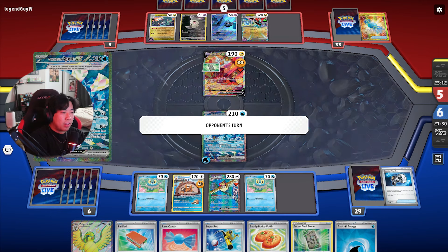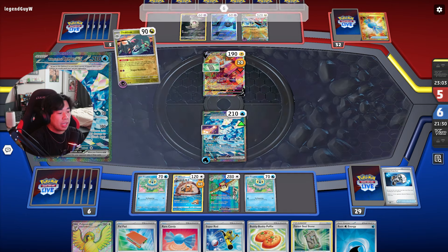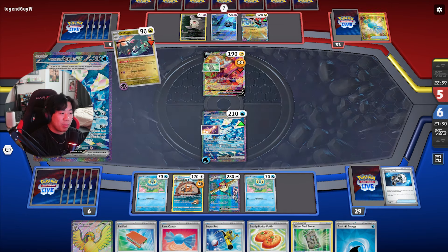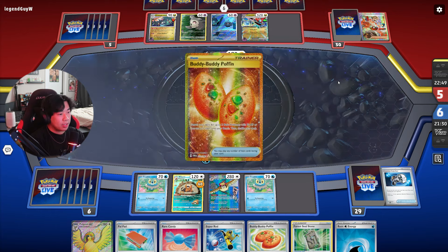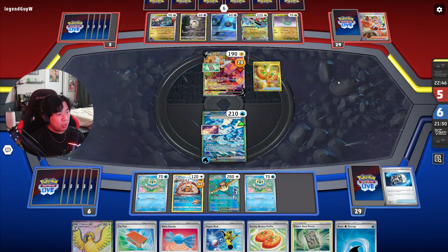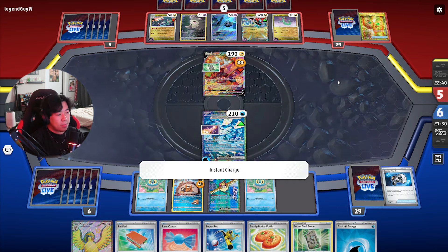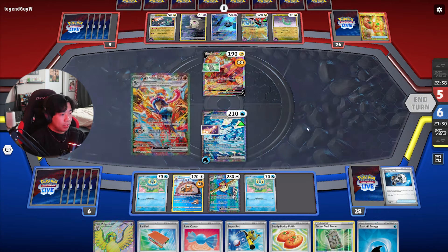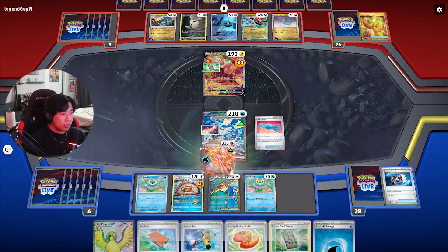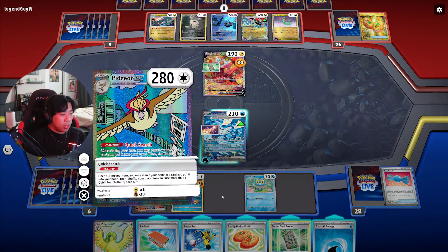They do have two Dusknoir in the bench so they can double Dusknoir and kill Wellspring Ogerpon EX — but they still can't retreat, and we have Thornton so we can bring back Wellspring Ogerpon EX by surprise. They got Arven — I'm guessing they're getting a switching option, but no, they're getting Rare Candy. They probably Rare Candy one of the Duskull, or they're just setting up more and end for three. We do get Greninja, so I'm going to Rare Candy it so they can't knock it out. Then I use Pidgeot's ability — probably get Iono to thin out their cards since we haven't used a supporter this turn.